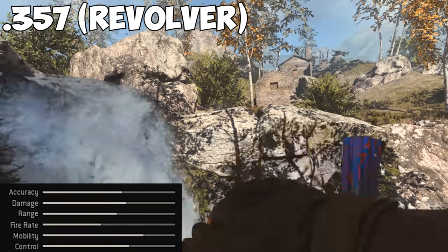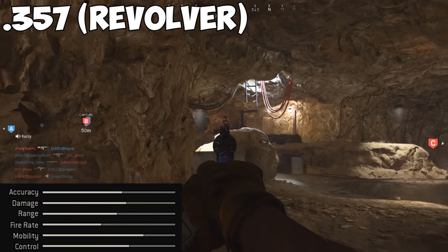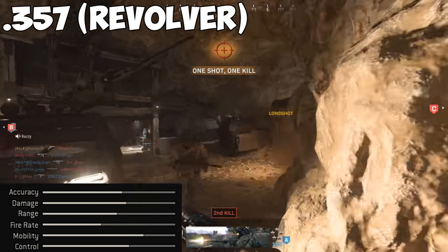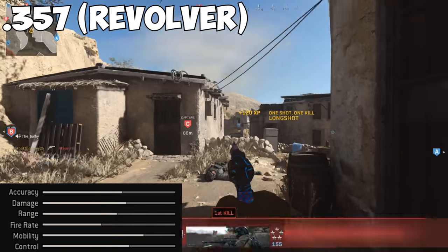The Revolver is a 6-shot, double-action Magnum that's the most accurate pistol and has the most range of the group. This comes with its disadvantages, being the least mobile of the pistols with the slowest fire rate and the lowest shot count, at 6. This pistol requires the user to make each shot count.